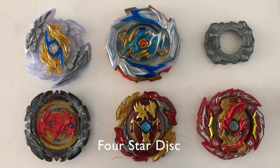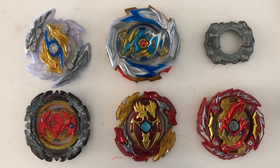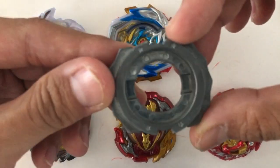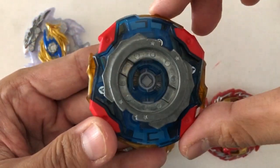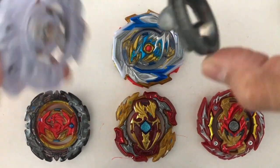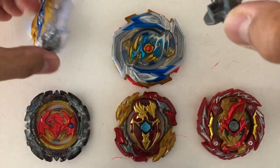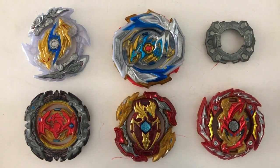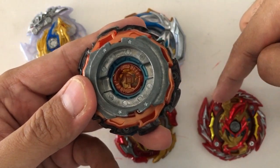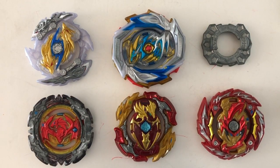Use a 4-star disc for layers with 2 attack points, like Zwei and Imperial. Or for layers that are defense-stamina hybrids, like Perfect Phoenix, Lord, and Master. For this 4-star disc, it will evenly distribute attack power to its 2 contact points — same goes for Zwei. It will also increase the stamina of Perfect Phoenix, Lord, and Master combos.